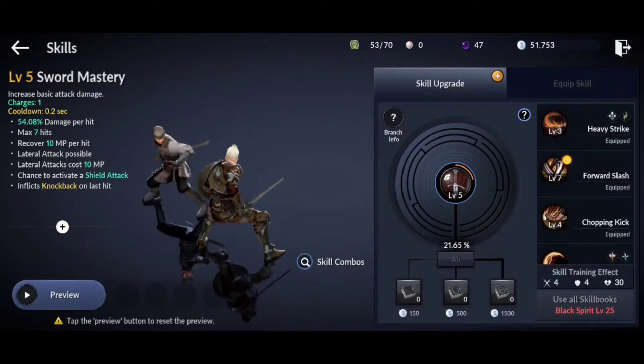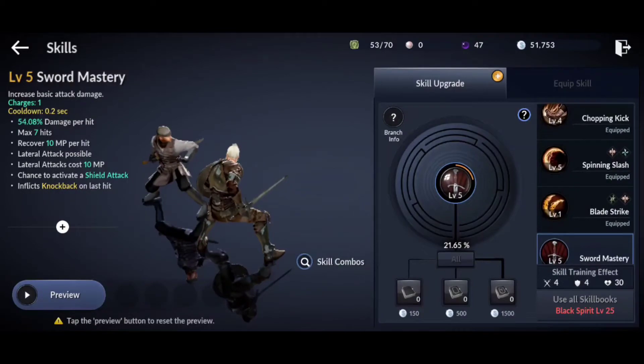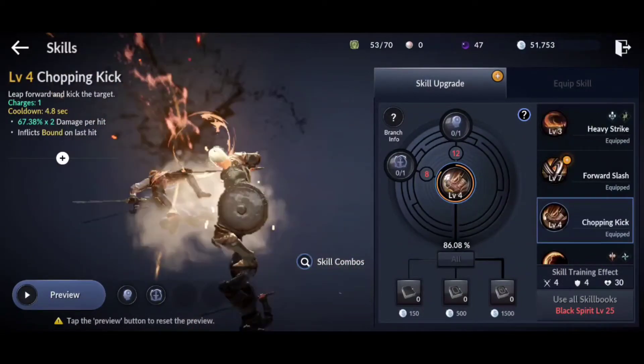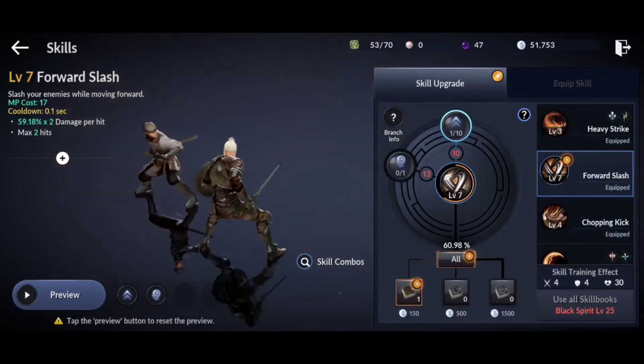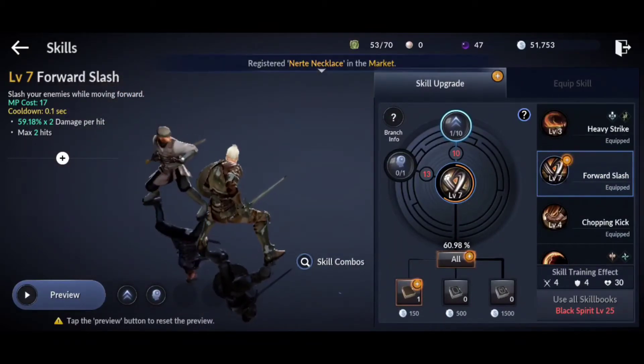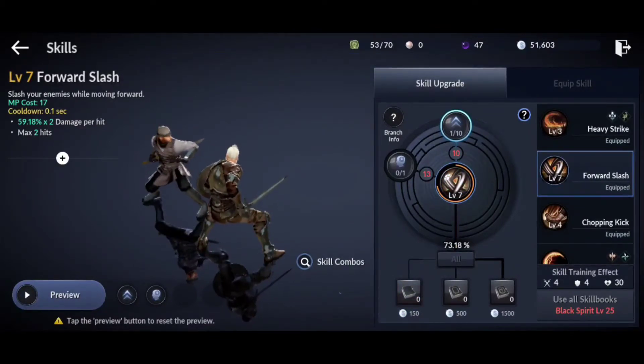And you use silver to use them. So as you look down you'll have a plus next to ones that you've got the skill books for. I've got one for forward slash. You can click 'all' if you've got more than one, or you can just click the individual one, and it will level up the skill for you — or at least put experience on the skill.